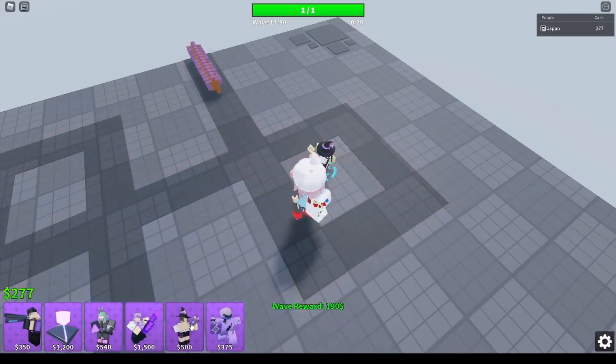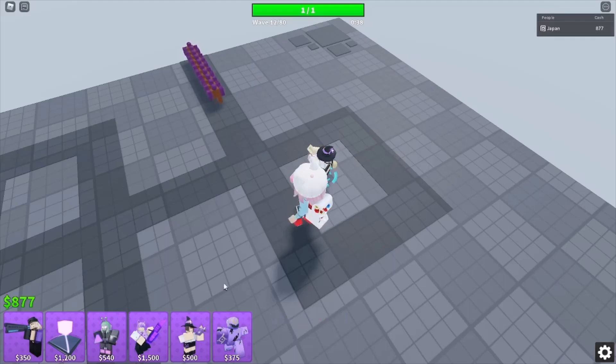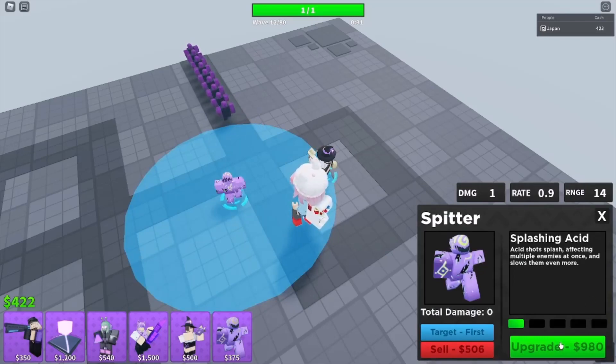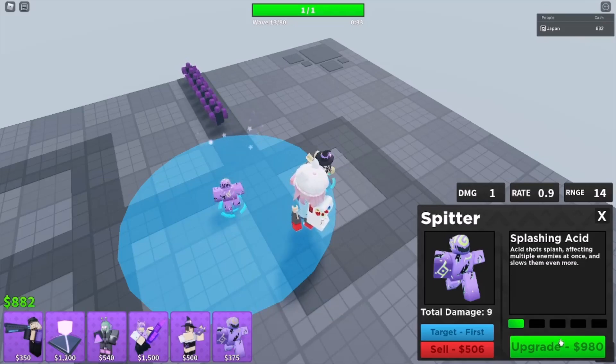I want to place a spinner right here, in this corner — the video will show you. My Wi-Fi does the funny again. I will place a spinner when my brain cells are activated — and there we go, my brain cells finally activated. Continue to shred, I guess. You want to get this to its level 5 upgrade.